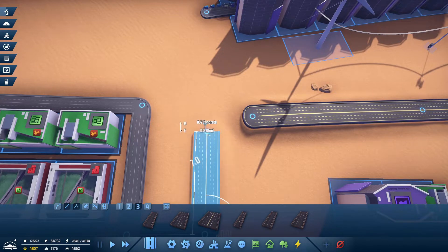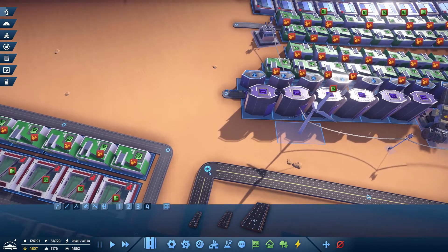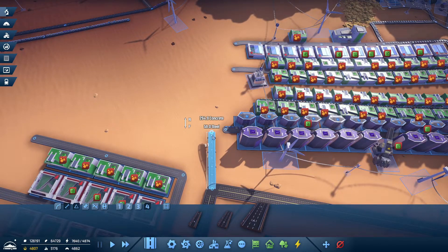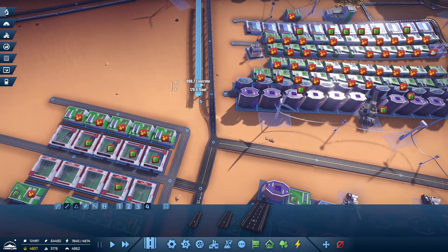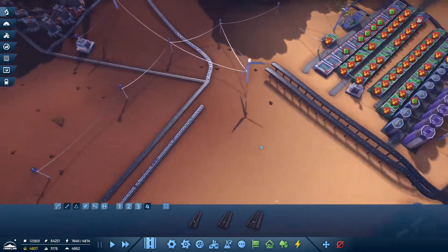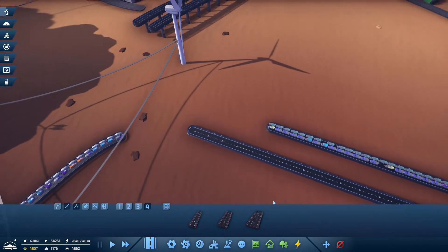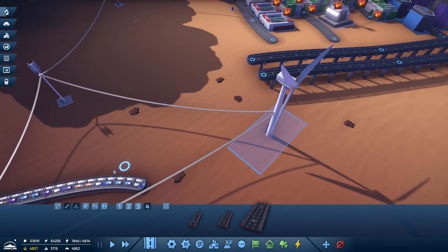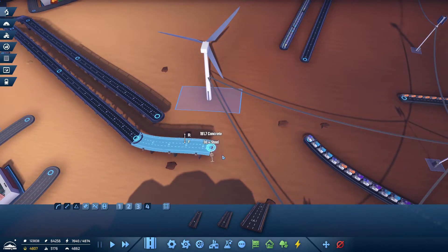Let's get these like that — now we're going to go up and over. These are not cheap by the way, these highways. But as you can see we've got a hundred-and-something thousand concrete, so I'm good with that.